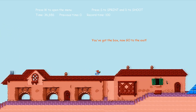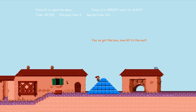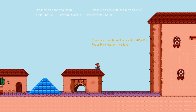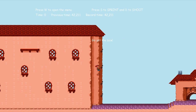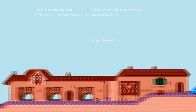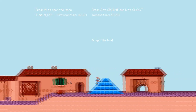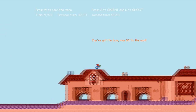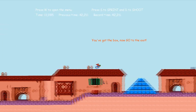When you get the first crate you immediately get a notification and then you have to get to the exit. You can restart the level for a new run by pressing R. In the second round I am trying to finish the level as soon as possible, which is the aim of the game.